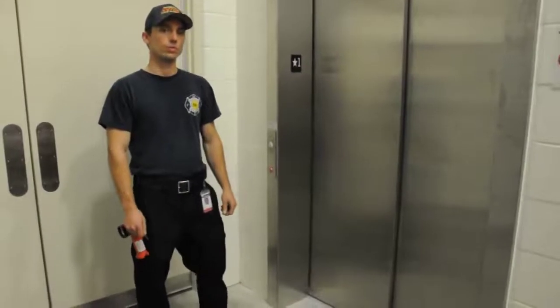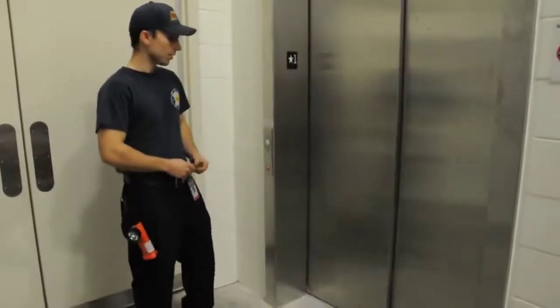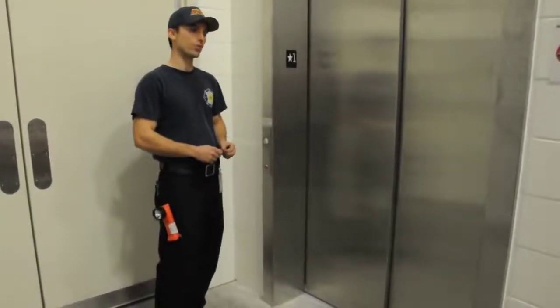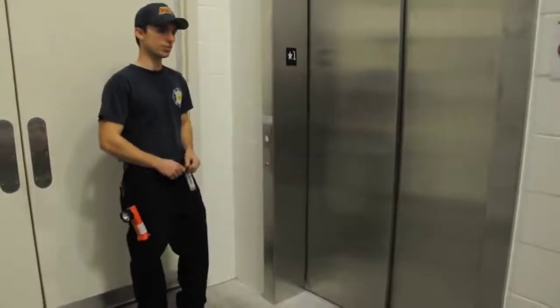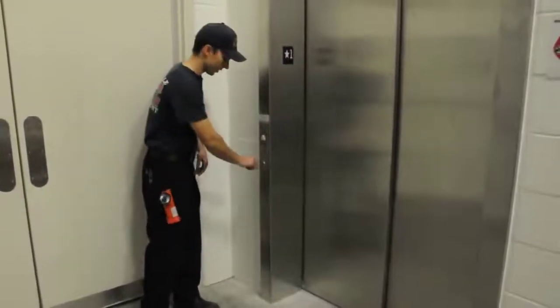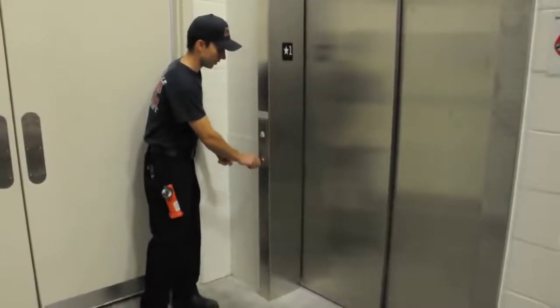While you're at the alarm panel, if you want to use the elevators, you should grab your elevator key. Once you go to the elevator lobby, you're going to find your Phase 1 switch. Your Phase 1 switch is going to be outside of the elevator car somewhere in the elevator lobby. It's going to be a key switch, and it may or may not say Phase 1 recall on it, but it's going to be the key switch on the outside of the main elevator lobby, and it should be red.